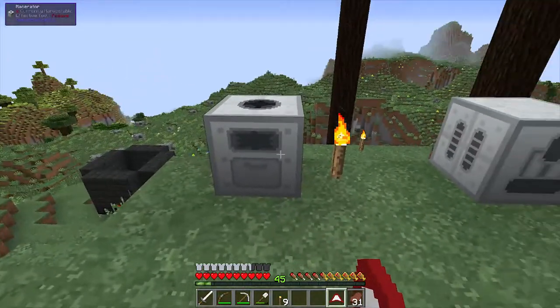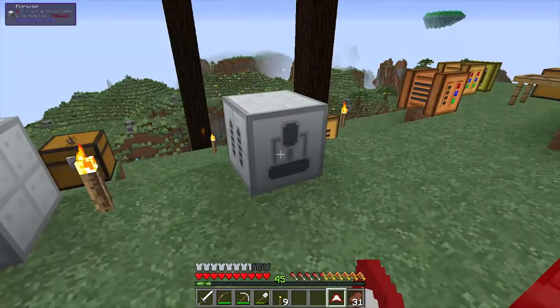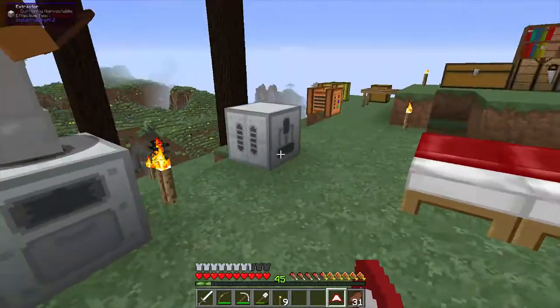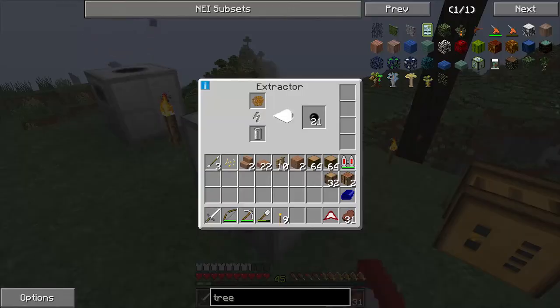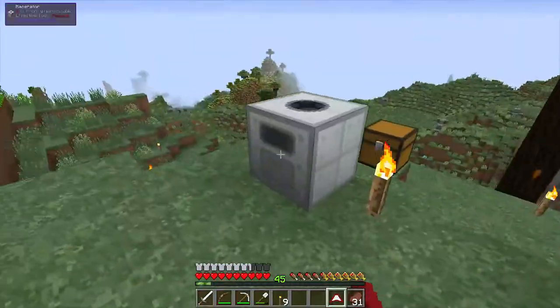We've got these Industrial Craft 2 machines — this is a macerator and an extractor. We've been trying to use these to get some other things that we need, like rubber. We've been playing with batteries; we've got batteries going.